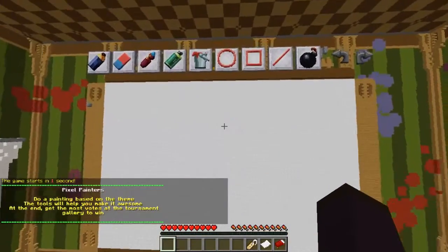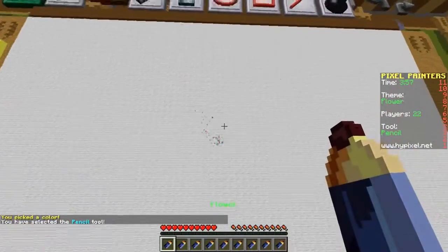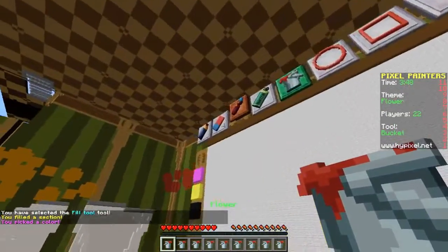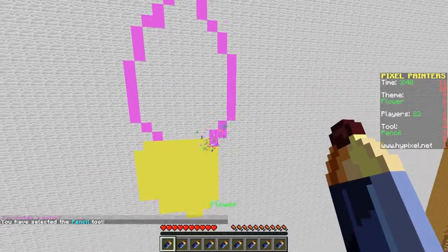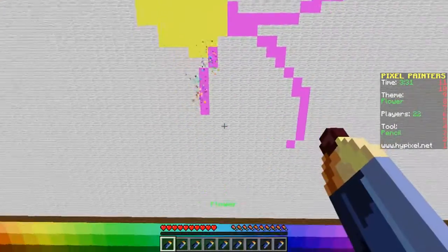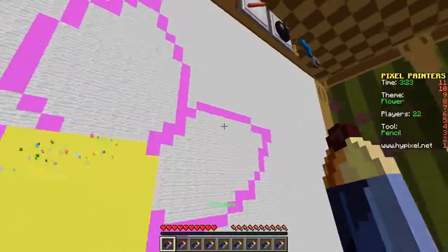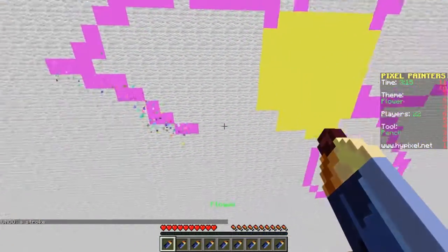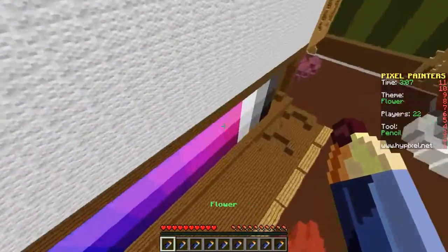The theme is Flower! I'm going to start with yellow and a pencil and go in a circle in the middle and fill that in. Then I'll get a pink color and go out with petals - here's one petal, another one, and here another petal. I'm actually going to fill in each petal a lighter color and shade it a little bit.